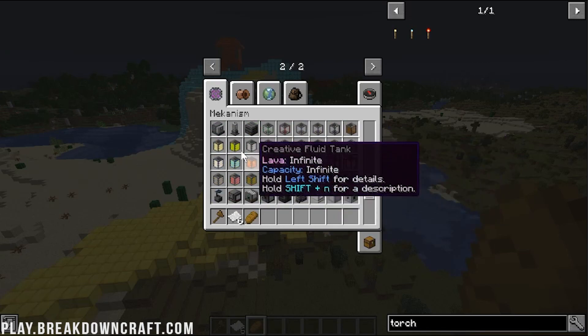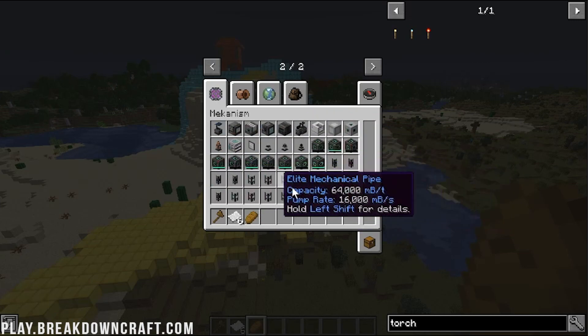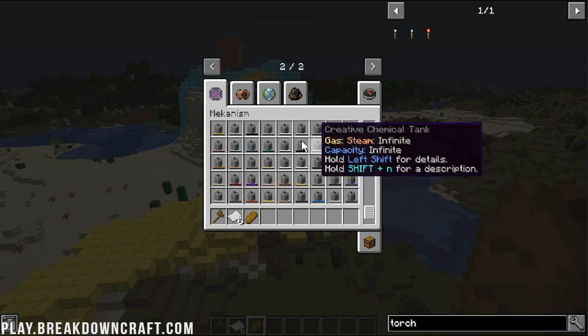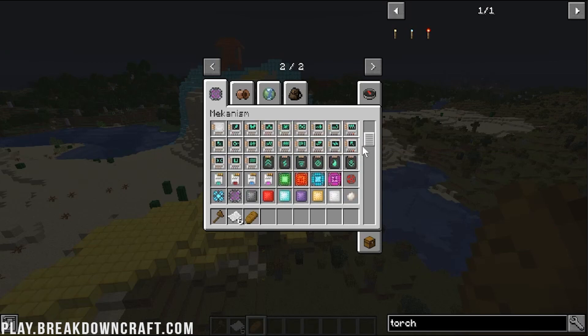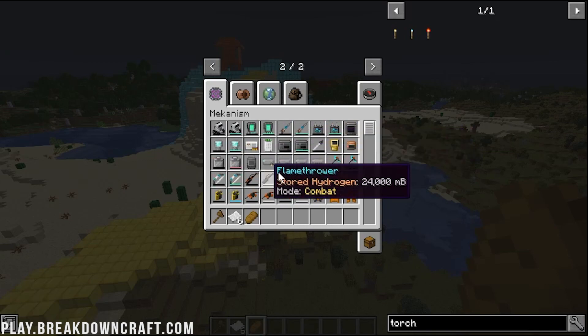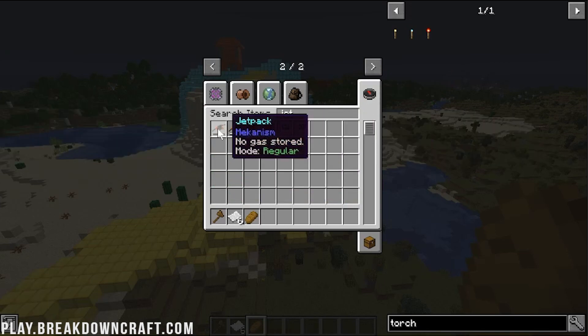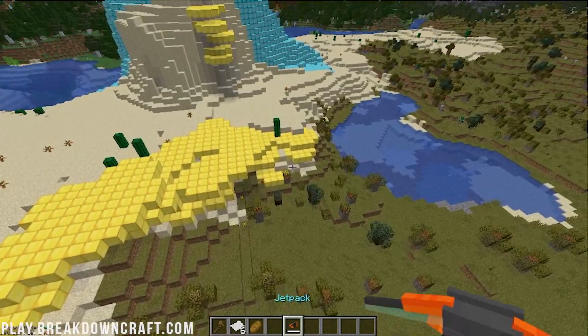There are also various transmitters for transmitting items, fluids, gases, energy, and even heat around to make all these machines work. And there's an effective machinery configuration system that basically allows for the creation of an item transport network capable of sorting and filtering items using logistic transporters, which is pretty cool.